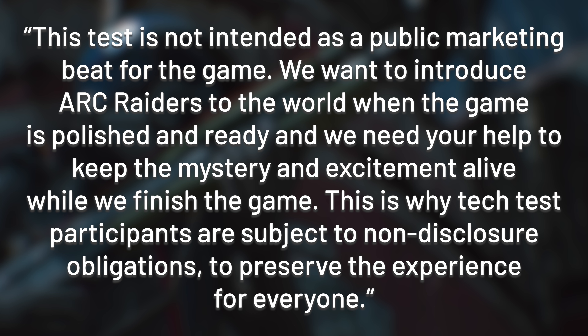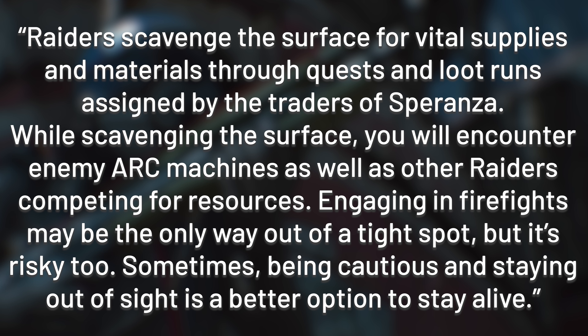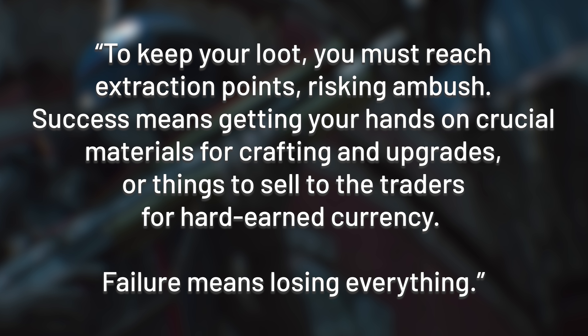The Google doc also provides the minimum and recommended specs for the game. The doc then provides some insight about what to expect: Raiders scavenge the surface for vital supplies and materials through quests and loot runs assigned by the traders of Speranza. While scavenging the surface you will encounter enemy Arc machines as well as other raiders competing for resources. Engaging in firefights may be the only way out of a tight spot, but it's risky too. Sometimes being cautious and staying out of sight is a better option. To keep your loot you must reach extraction points risking ambush — success means getting your hands on crucial materials for crafting and upgrades, or things to sell to the traders for hard-earned currency. Failure means losing everything.